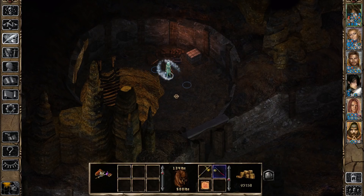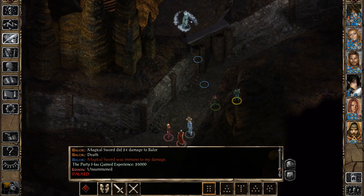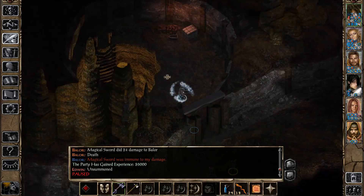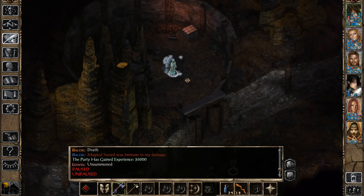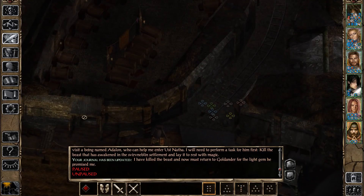So that's it - he drops a Flail plus 3. Edwin got unsummoned so our swords are going to get unsummoned very soon, but just in time - we were able to keep them just long enough. Now we can use this Stone Shaping Scroll to seal off this passage. And we have a happy ending for the gnomes - now it's going to be safe. We can report our success to Goldander.